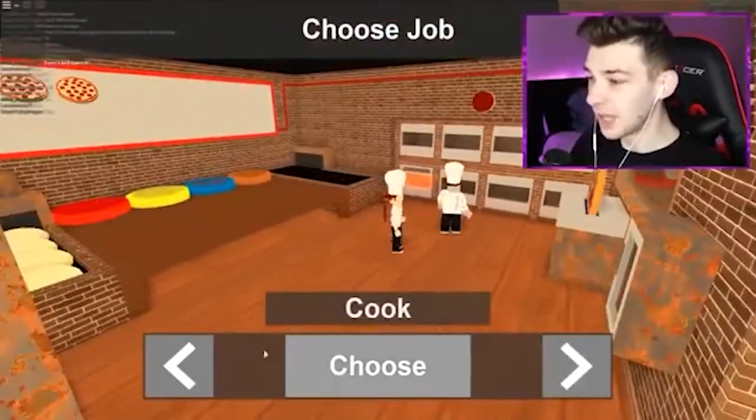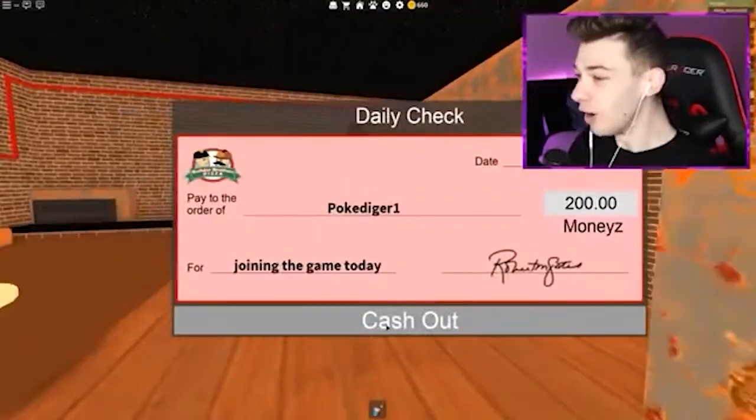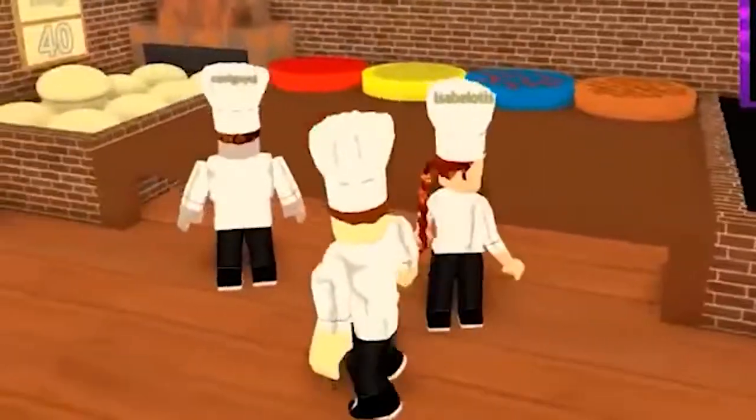Like The Sims, outside of working hours, you use your hard-earned wages to spruce up your house. Track down a certain portal, however, and you're teleported to Party Island — a parallel environment where you can let your grease-stained hair down to Justin Bieber's Despacito and other songs. Who knew pizza workers had it so good?